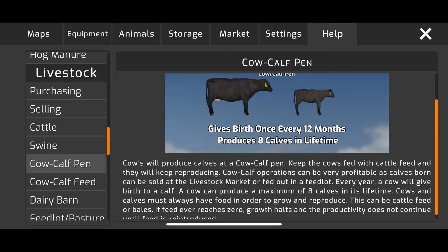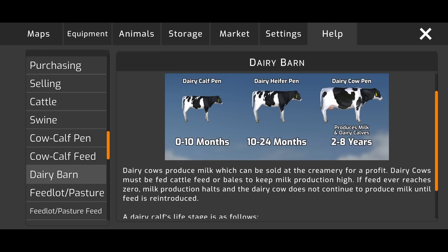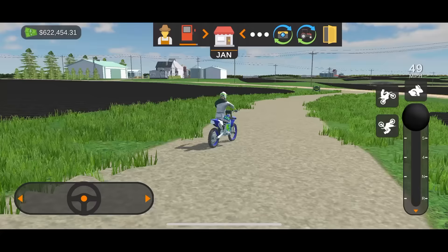Cow-calf pen — it describes everything. Dairy: your dairy barn shows you have a calf from zero to ten months, then a heifer that goes in the dairy heifer pen, then your cow which produces milk and dairy calves. Everything is super realistic and detailed with this.